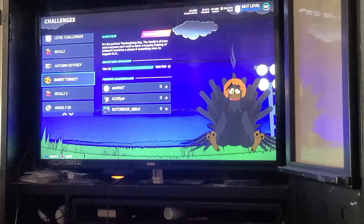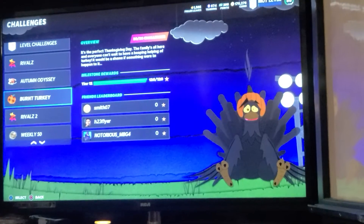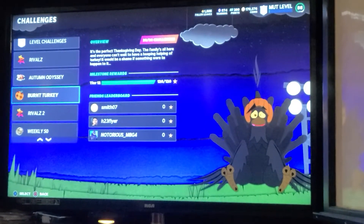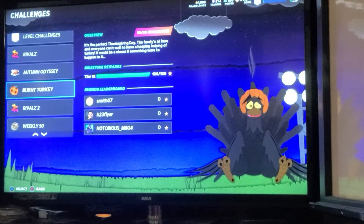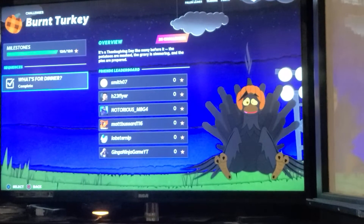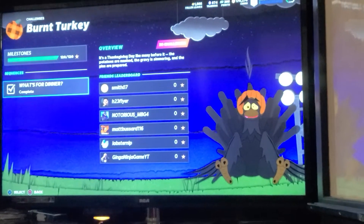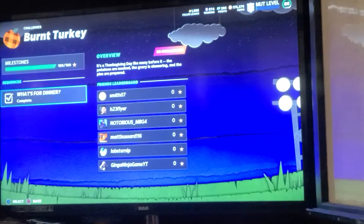Hey guys, if you're playing Madden 21 and you want to know the quickest way to get your MUT level up, you want to go into the challenges under the Burnt Turkey promo. Go into 'What's for Dinner' — if you haven't already completed these challenges, go ahead and complete them first, then come back in and go into 'What's for Dinner'.